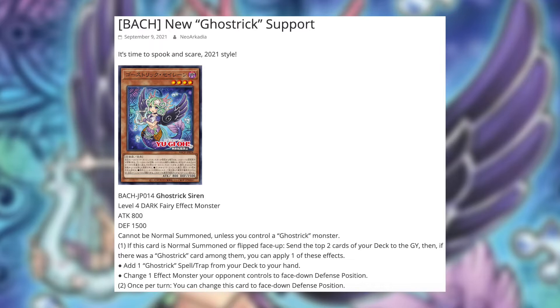The first card we have here is called Ghost Trick Siren, a Level 4 Dark Fairy effect monster with 800 attack and 1500 defense. At long last we finally have a Siren — looks really cool, I like the artwork. It's definitely still true to the Ghost Trick themed artwork but unique enough that it sets itself apart from all the other Ghost Trick monsters already out there. This card can't be normal summoned unless you control a Ghost Trick monster. First effect: if this card is normal summoned or flip face-up, send the top two cards of your deck to the graveyard, then if there was a Ghost Trick card among them you can apply one of these effects — either add one Ghost Trick spell or trap from your deck to your hand, or change one effect monster your opponent controls to face-down defense position.